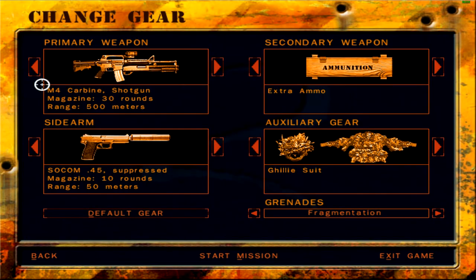Let's change our gear. I can't exactly take an M4 with a grenade launcher for this mission. A ghillie suit is an excellent solution. Extra ammo. I saw a vehicle on the map but if they're not recommending I take a LAW, I probably wouldn't need it. A suppressed SOCOM — good recommendation. Alright, let's sort this mission then.